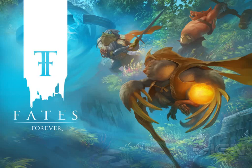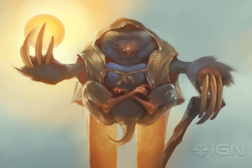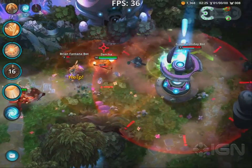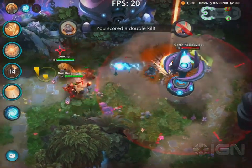What's up guys, my name is Zensha and welcome to the world of Fates Forever. Today we'll be unveiling Dim, the Solar Mole. Dim is a long-range mage who channels the power of the sun to blind, burn, and defeat his opponents with highly damaging spells. Let's take a look at Dim's abilities.